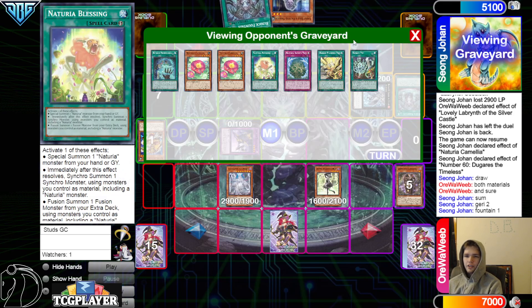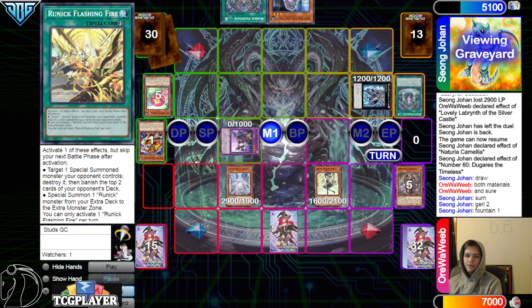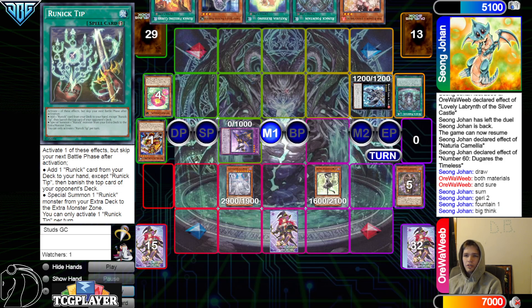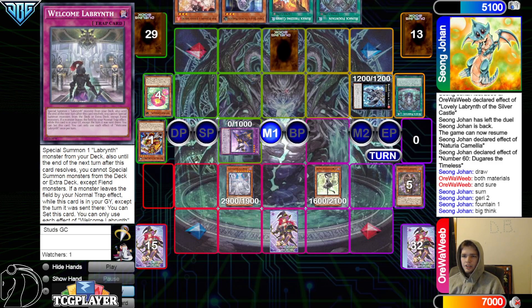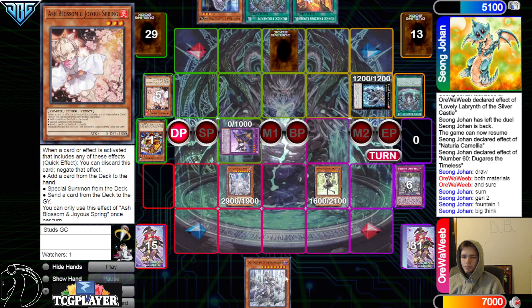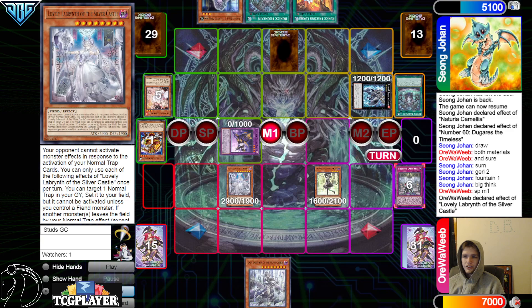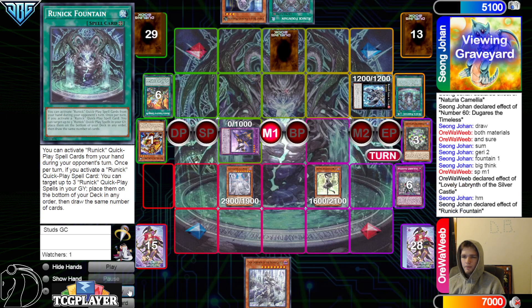Fountain one, Fangs two — add back the Fountain we just discarded, put back draw three. That's pretty good — draw three is broken. They draw Freezing, the Cheerio Blessing, and Ash Blossom for the Welcome Labyrinth. Set the Cheerio Blessing, pass. Welcome Labyrinth, chain Ash on that, pass. Draw Lady Labyrinth, let them go main phase, Lovely effect try to reset Welcome, chain Freezing on that, make them banish three.